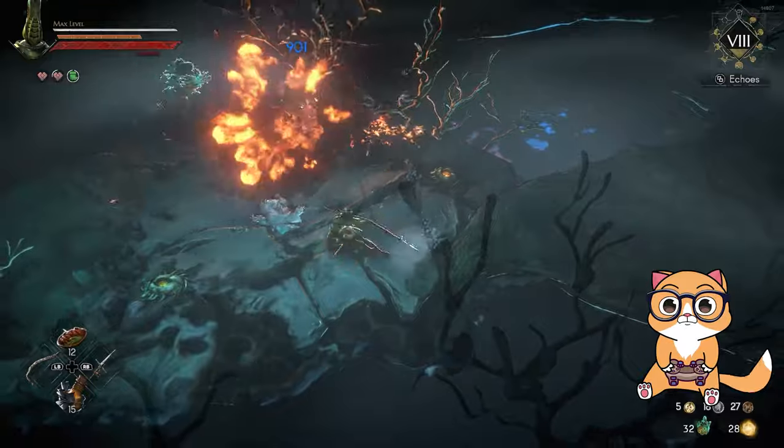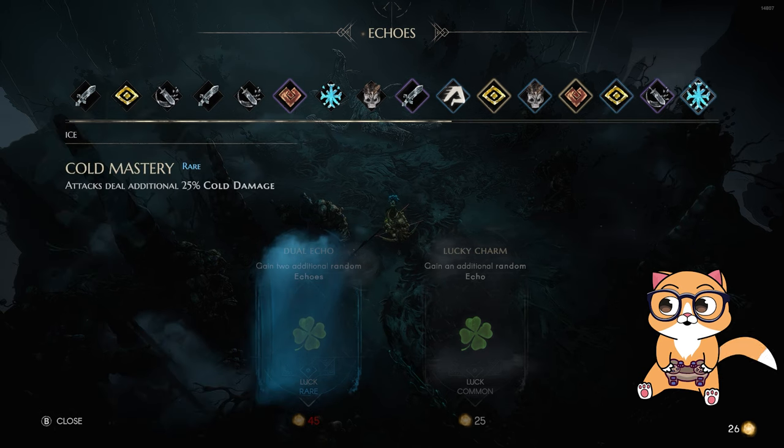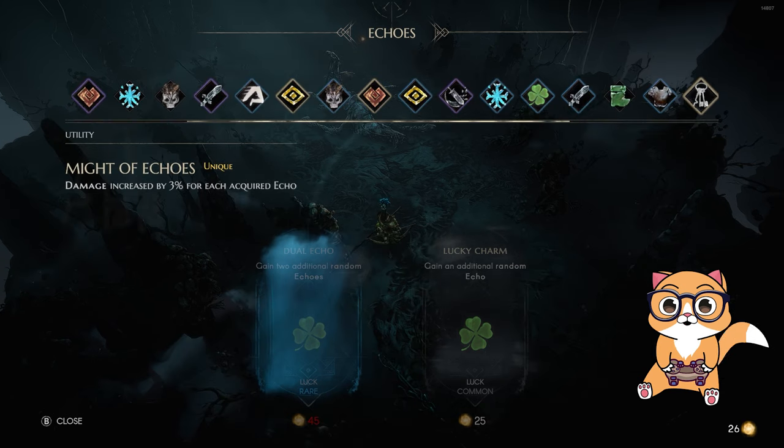All the echoes are important but the key echoes that really made possible this insane damage are: Serum Shriek, which increases rune attack damage by 25%; Cold Mastery, which adds 25% cold damage to your attacks; Ancient Hex, which makes enemies take 25% more elemental damage; and Bloodthirst, which increases damage by 50% but you take 25% more damage. To top it all off I got Might of Echoes, which increases damage by 3% for each acquired echo. With 26 echoes, that's theoretically another 87% more damage.